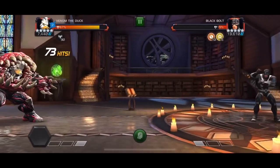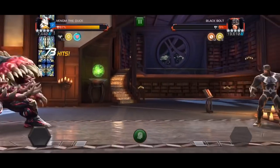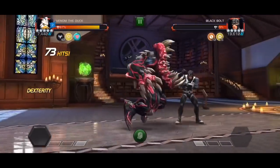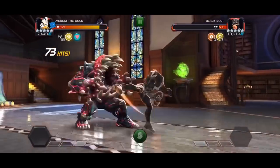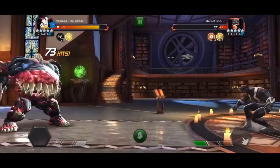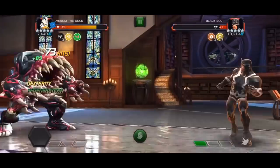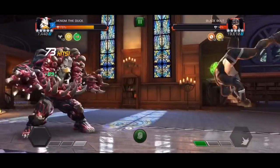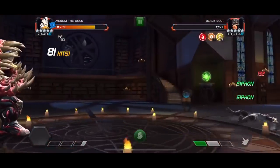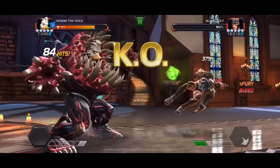When you want to ramp up Venom the Duck, you look for regeneration, fury, and power gain in no specific order. To save these buffs you can throw a level 1 or level 2 attack and they will immediately remove the buff from you but save it in your bank, or you can drop your heavy attack. Level 1 is largely used to accelerate the rate you gain buffs, because it siphons and increases your counter so you get your next buff quicker.